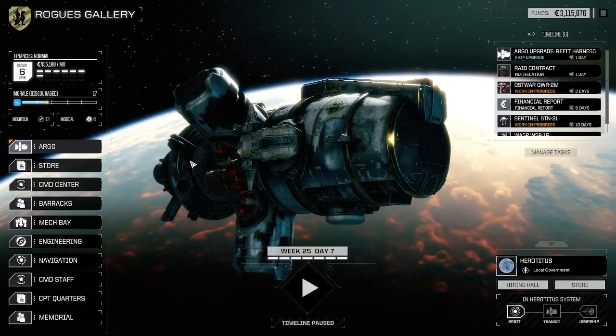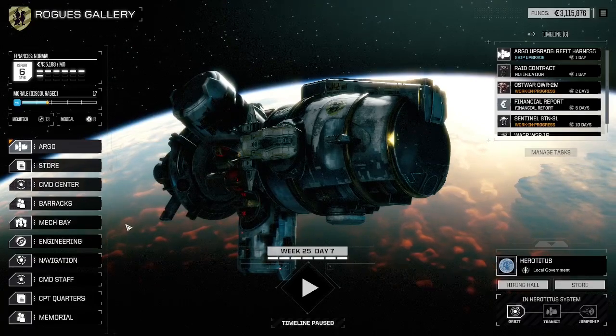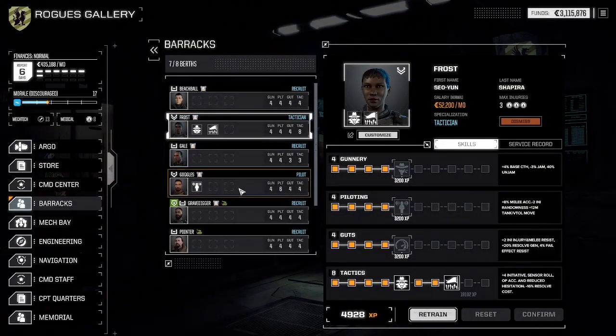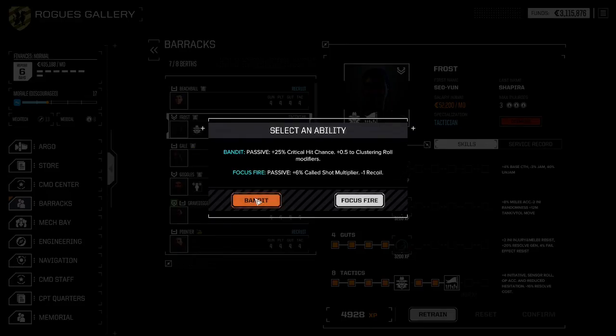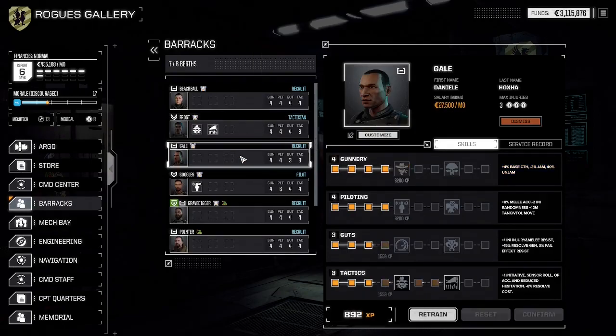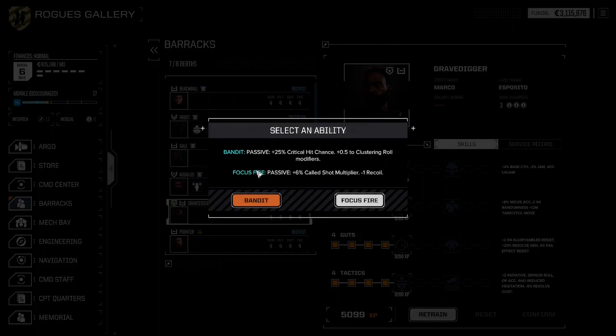Hello, welcome back to episode 16 of our Rogue Tech Season 1 career, where we started with permanent mechs. At the end of last episode I thought we went through and selected abilities, but it doesn't seem to have saved. So we're going back at the beginning of this one. We wanted Bandit to improve his clustering roles, since he's firing the long-range missiles from our support mech. We chose Focus Fire for Gravedigger because we want the minus recoil, since he's typically firing an autocannon.